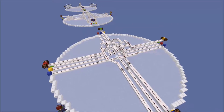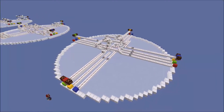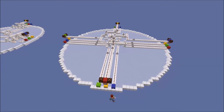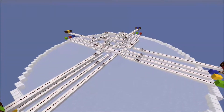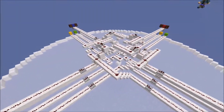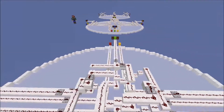Here we can see the most basic way of wiring together four locations, which is using just normal redstone wires and normal repeaters. However, as you can see this quickly becomes very complicated. I've just got four here but you can imagine as I add more it would get exponentially more complicated to wire them all together. And of course over long distances this is going to use up a lot of redstone dust.